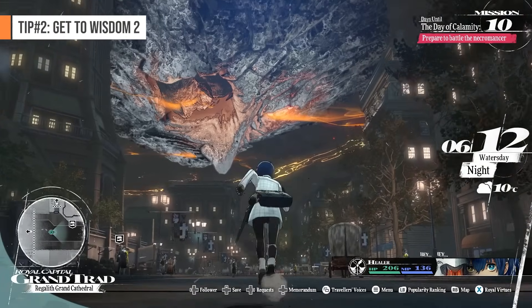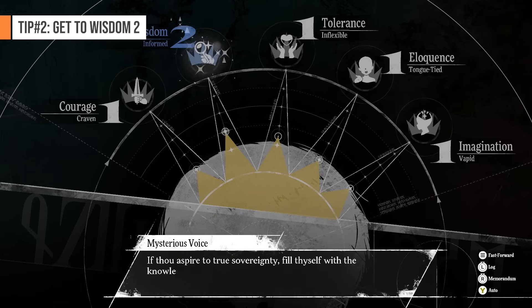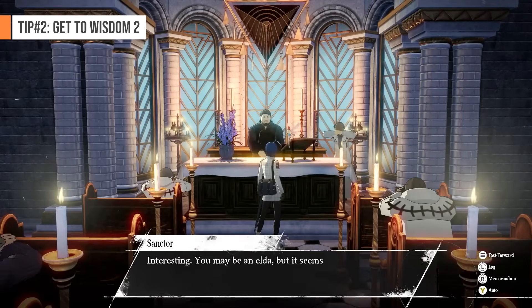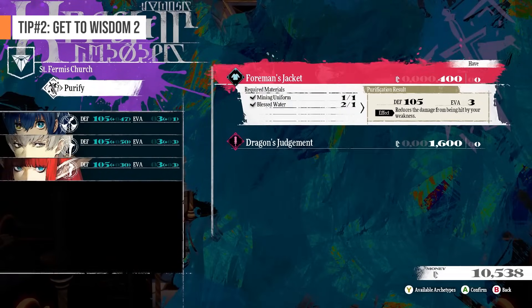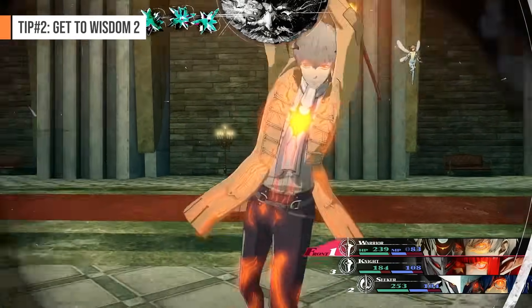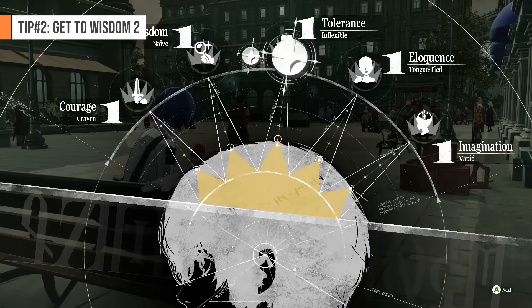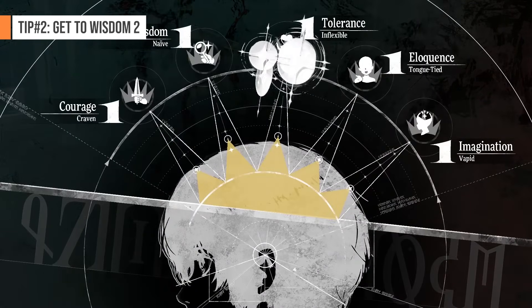Number 2: Get to Wisdom 2. Once you're back in Grand Trad and the deadline for the first dungeon has begun, it's a good idea to level your royal virtue Wisdom to level 2 before entering the dungeon. Why? Because it unlocks two things. One, it unlocks the igniter's quest, which is another optional dungeon but is really hard so you won't bother with it for now. And more importantly, two, it unlocks the church's ability to purify your items — mainly the weapon you get from the dragon. This weapon, once purified, turns into Dragon's Judgment. With this, all of the weapon's attacks become fire attacks, which a lot of the enemies in the first dungeon are weak to. To get to Wisdom 2, you'll need 6 Wisdom Points. There's a small event you can do once per daytime: sit on the bench and people watch, which gives you 2 Wisdom Points. The other thing is to go to this guy who will give you a cooking quest at the Honey Bee Inn. Finishing this quest will give you the 4 remaining Wisdom Points you need.